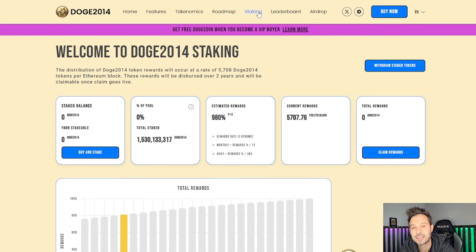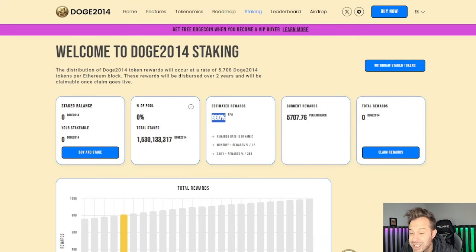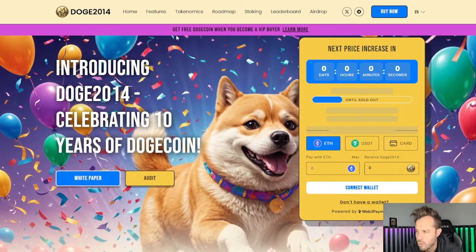It doesn't end at the purchase bonus or the Dogecoin airdrops. If you're looking for crazy high staking rewards, you can stake your Doge 2014 for 980% annualized interest — that's nearly a 10x to 11x increase on your money in a one-year period. Right now, $1.5 billion Doge 2014 have already been staked. On launch, they're going to burn 50% of the entire supply.